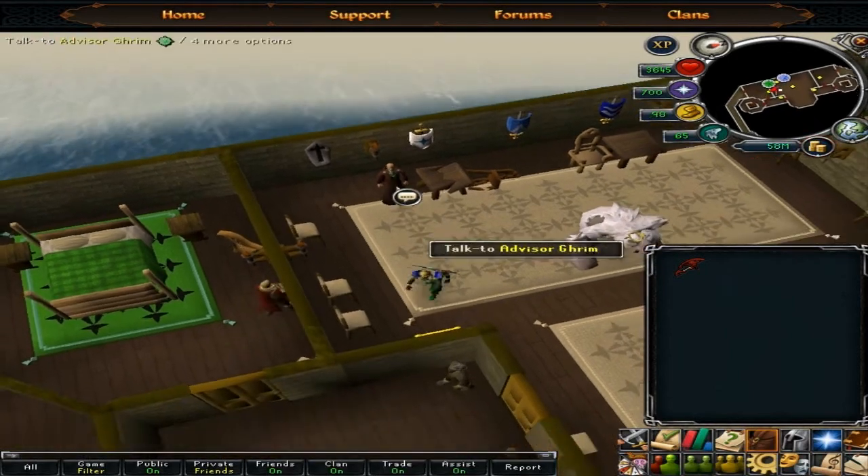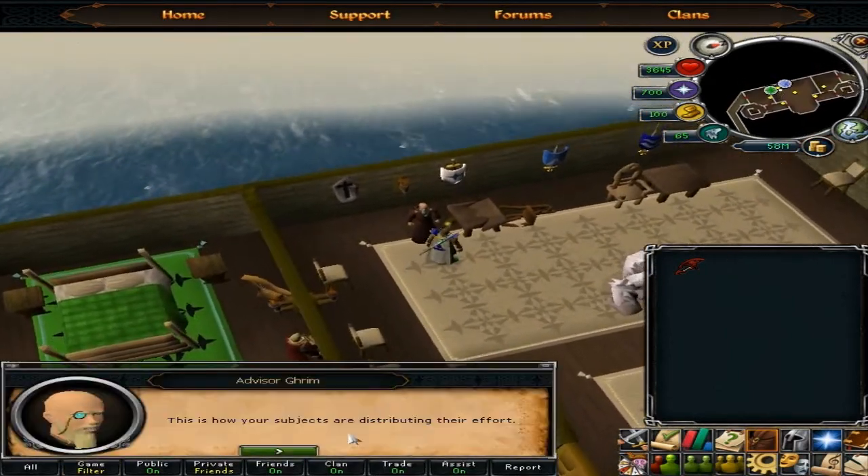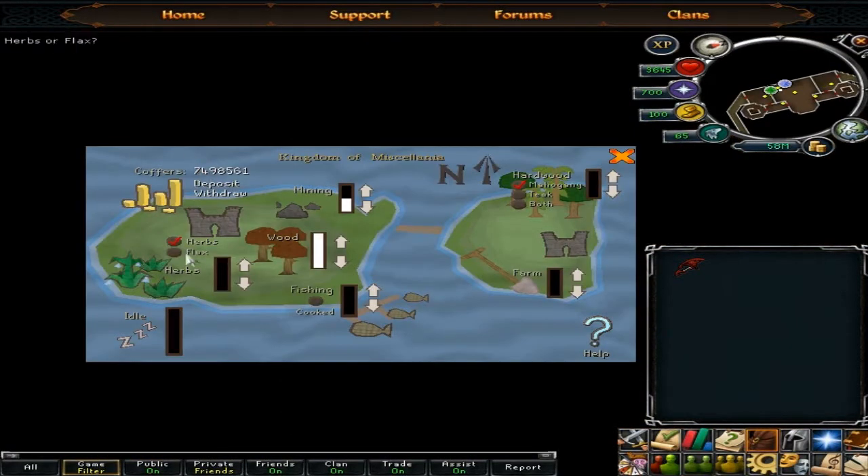Just added 6.3 mil to the coffers and clicked on this dude over here to manage it again. I got 7.4 mil — I could make that exact, but I ain't gonna worry about it, it's close enough.